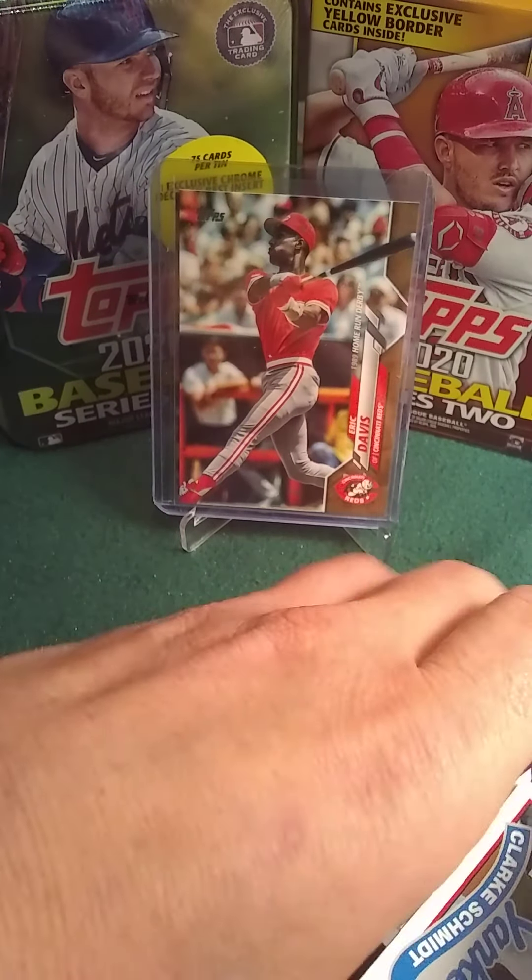Here we got Middleton, Greg Allen, Pete Alonzo, Craven. That was a killer pack. Wow, there's more to these — I think I might have to go back. I think they were only six dollars and something cents.